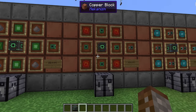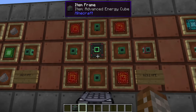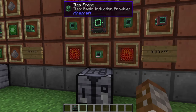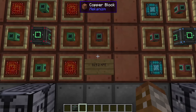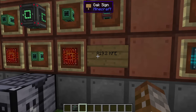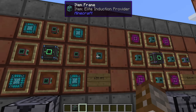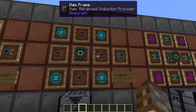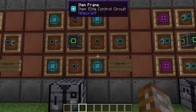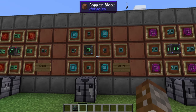The advanced induction provider requires four advanced control circuits in the corners, an advanced energy cube in the center, and four basic induction providers — giving a transfer rate of 819.2 kFE per tick. The elite induction provider requires four advanced induction providers, four elite control circuits, and the elite energy cube, transferring 6.55 MFE per tick — one of the bigger jumps.